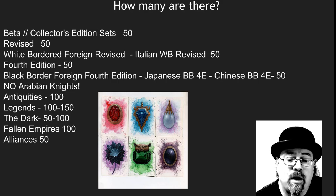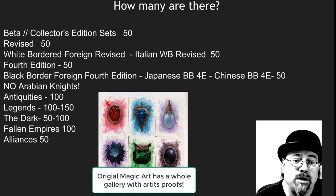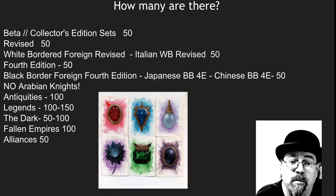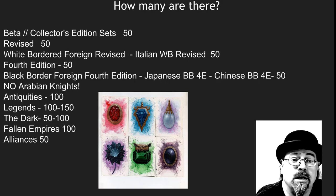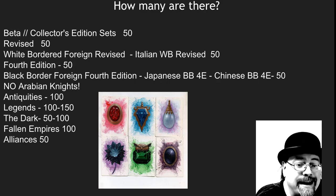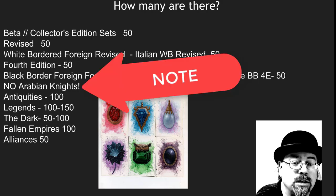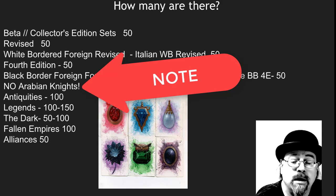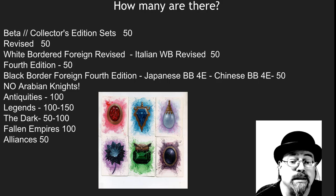The big question everybody asks is how many of each artist proof are there? The beta or collector's edition ones, which are going to be covered in depth here in a moment — there are 50 of each. The Revised are 50 of each. The white border foreign and black border foreigns are 50 of each. Now Antiquities, Legends, Dark, and Fallen Empires have some different numbers, and I've had a hard time confirming exactly what those numbers were. They are probably slightly higher. I am not aware of any artist proofs that were printed larger than that 150 level that is claimed for some of the Legends cards.